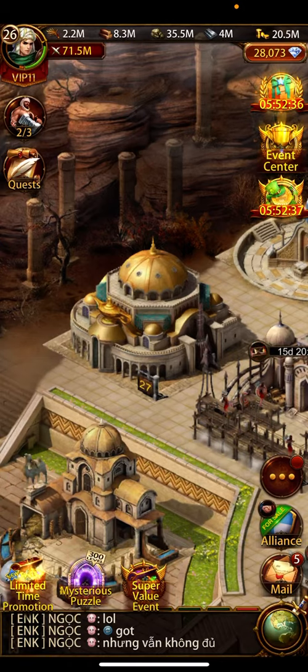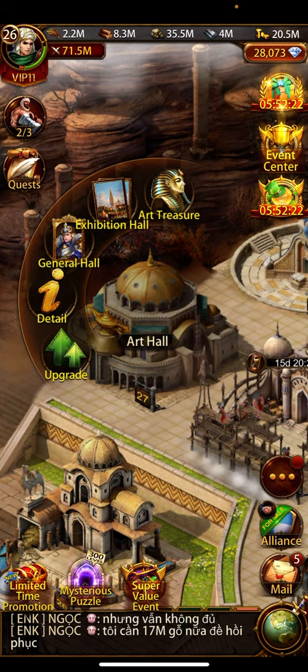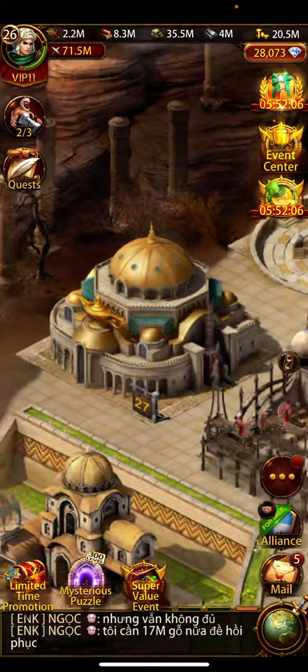Hello guys, welcome back to my channel. Today we are going to talk about the Art Hall benefits — what the benefits are when upgrading the Art Hall. The second reason to upgrade this building is that in the future, when you are reaching level 32 or 33, you have to upgrade the Art Hall to upgrade to the next keep level.